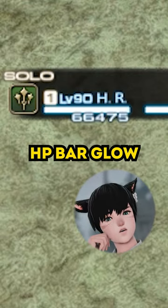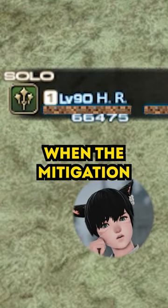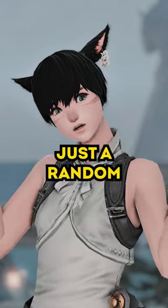How about making the HP bar glow or changing the texture when the mitigation skill is used? Just a random thought I had.